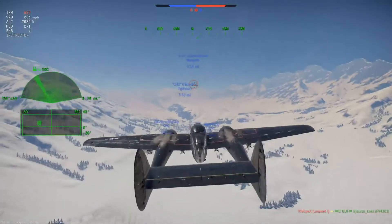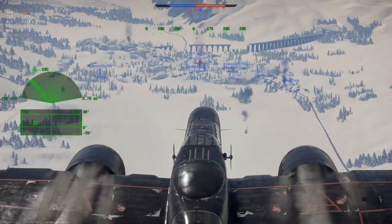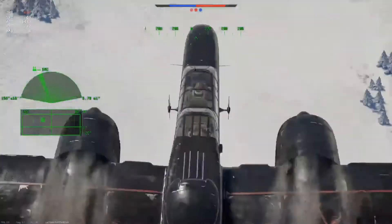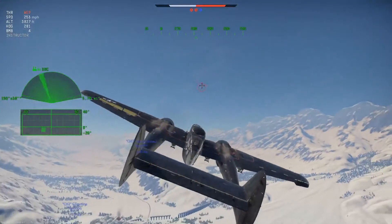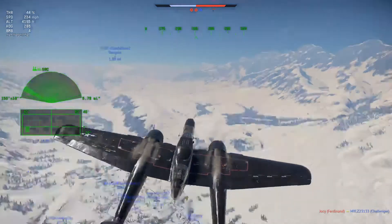Depending on the size of the bomb, getting hit by your own ordnance is not ideal when you need to exit quickly. I did some looking around and realized I can still take out Tiger 2 tanks by diving straight above them, so I'm going to nose dive, extend air brakes, and try to take them out.